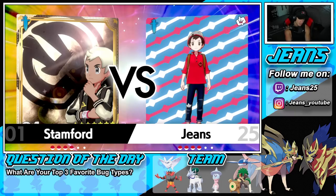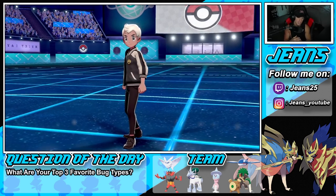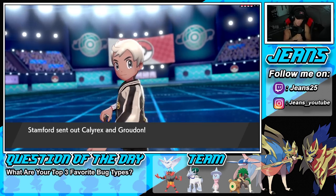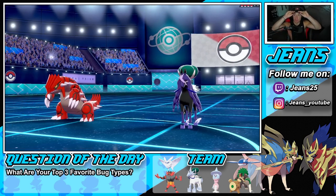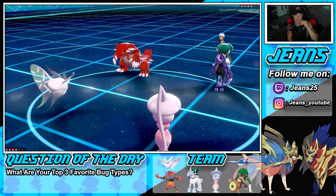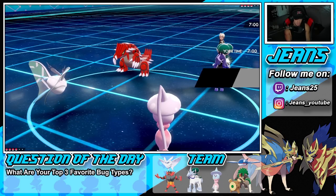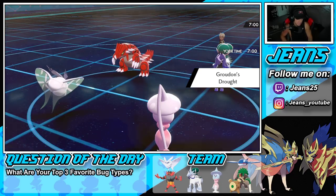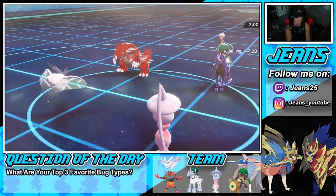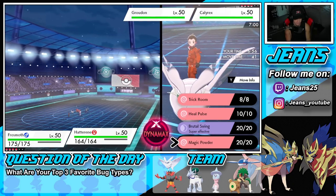We're going in with this squad and going to pop a Trick Room, but we might have to set up Wide Guard first because he has multiple Pokemon with spread moves — Charizard with Heat Wave, Groudon with Precipice Blades, and Calyrex with Astral Barrage. He leads Calyrex and Groudon. I might be able to Wide Guard two moves here. I've got to drop a Wide Guard — if I can block one hit, Trick Room is set up perfectly.